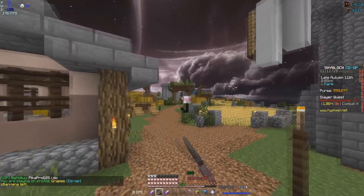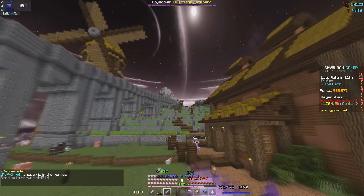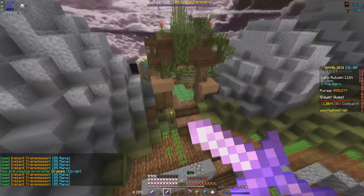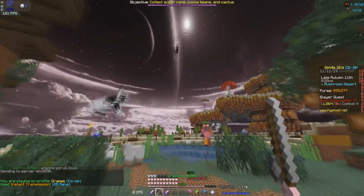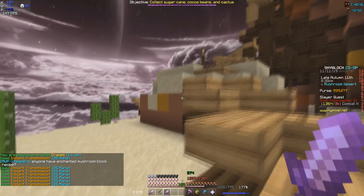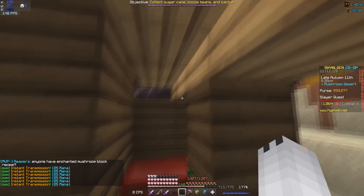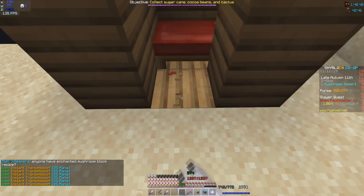Not a lot of you guys know where the smallest building is, but it's actually in the Mushroom Desert. After you get to the Mushroom Desert, basically go over here and it will be right about here past this little thing. He'll be right here — as you can see it's a very small hut.